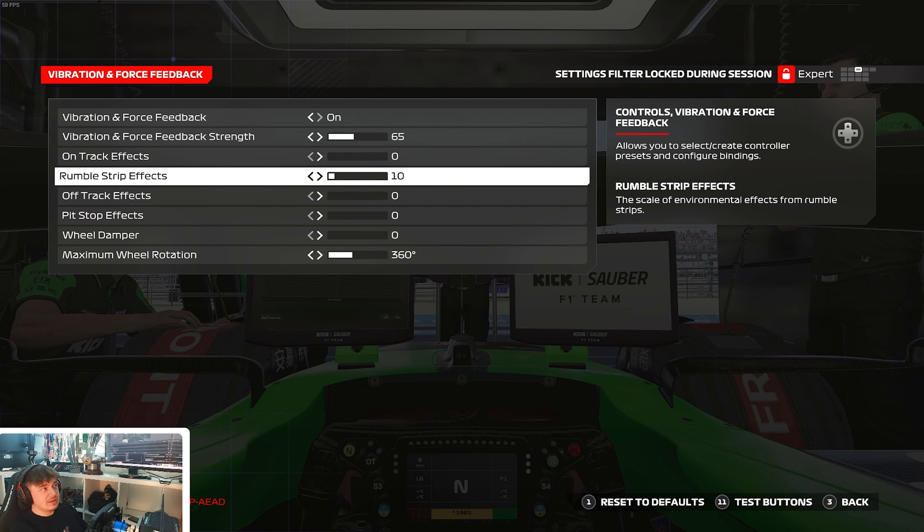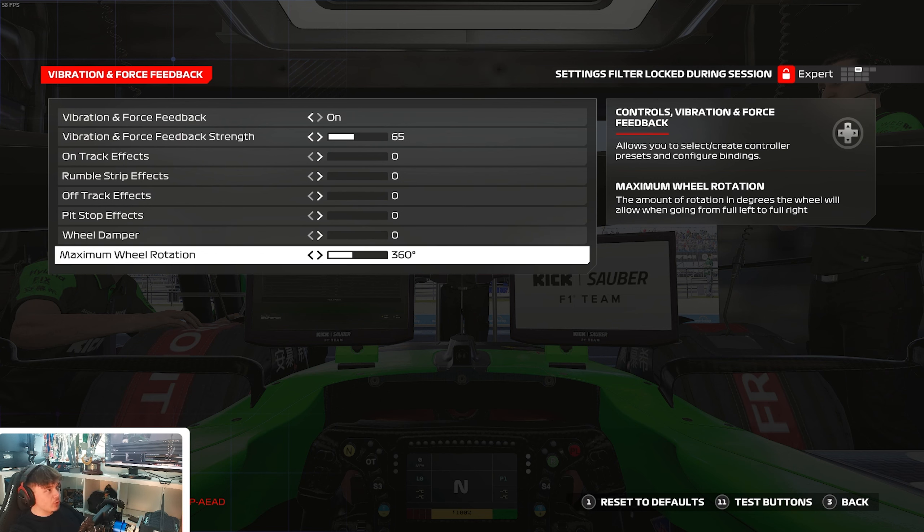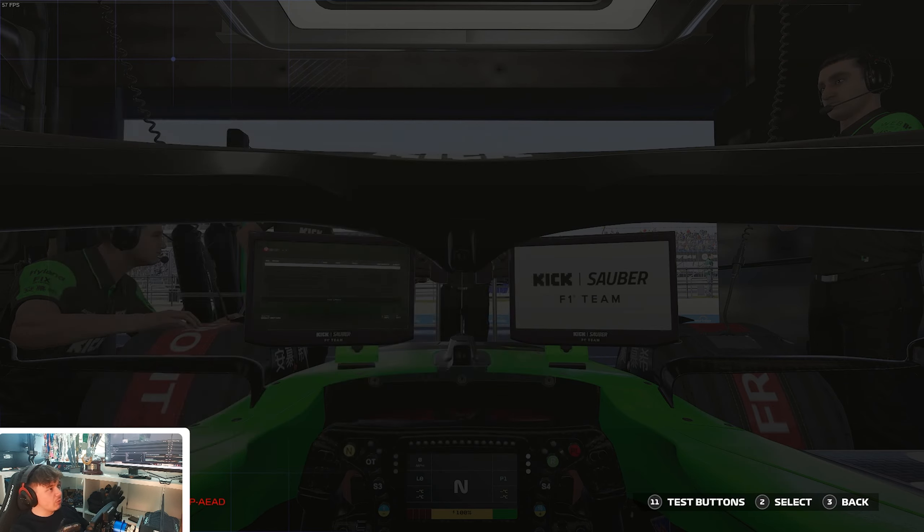I want the feeling to be as pure as possible so I can feel all the little details of oversteer, understeer, and what's happening around the track. This is why my on-track effect, rumble strip effect, off-track effect, pit stop effect, and wheel damper are all set to zero. F1 24 is quite unique in terms of wheel rotation — it's very sensitive on turn-in, so around 360 degrees is the ideal balance between speed, comfort, confidence, and tire saving, as too much tire scrub this year will wear the car out unnecessarily.